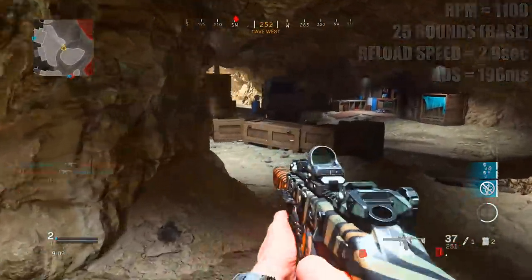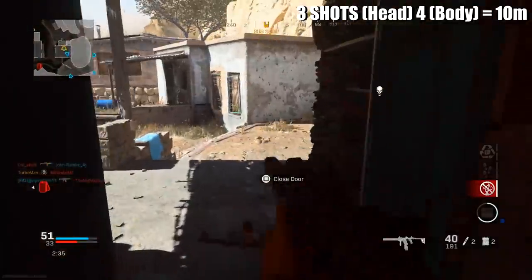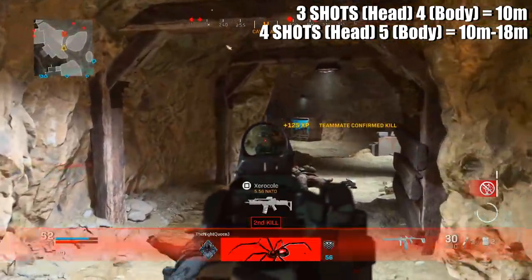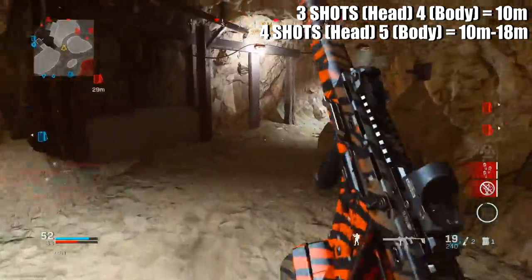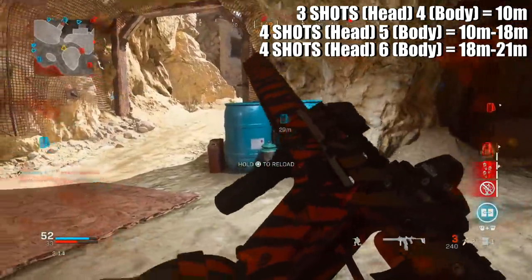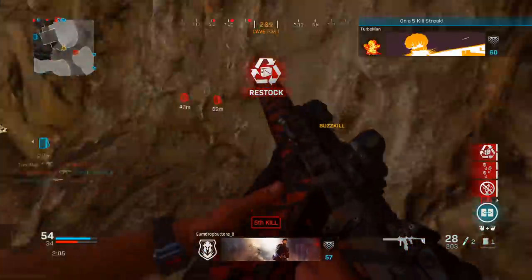Let's talk damage profiles. Under 10 meters you get a three-shot kill to the head and a four-shot kill to the body. From 10 to about 18 meters it's a four-shot kill to the head and a five-shot kill to the body. There's a small pocket from 18 to 21 meters where it's still a four-shot kill to the head but becomes a six-shot kill to the body. Anything over 21 meters is a five-shot kill to the head and a seven-shot kill to the body.